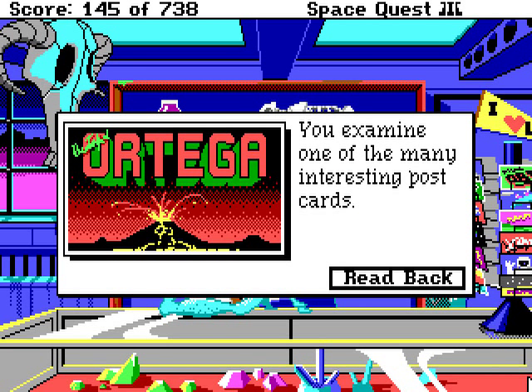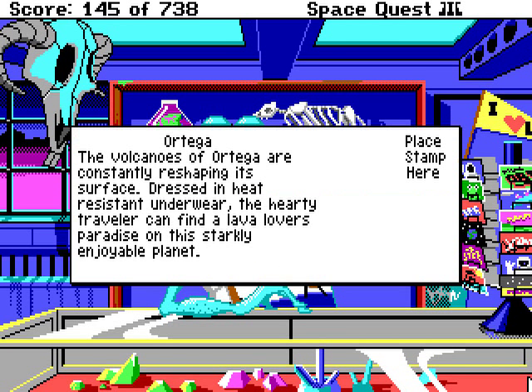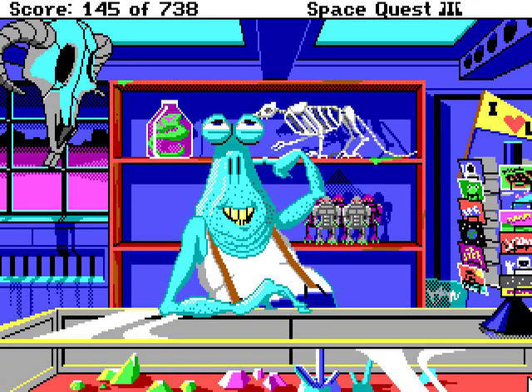Ortega! Hey, that's the planet we saw on the navigation scanner before. Ortega! The volcanoes of Ortega are constantly reshaping its surface. Rest in heat-resistant underwear — the hearty traveler can find a lava lover's paradise on this starkly enjoyable planet. This is actually a hint: it tells us that we need heat-resistant underwear to visit Ortega.